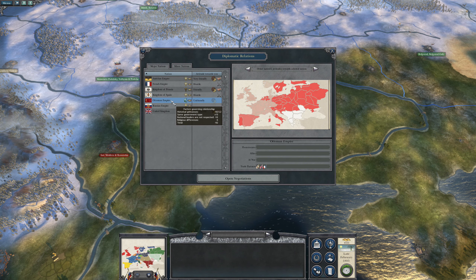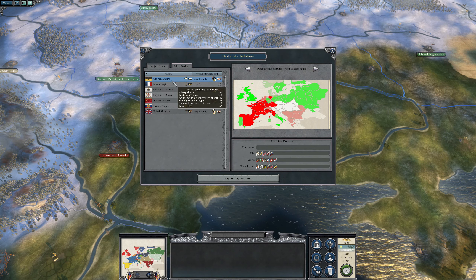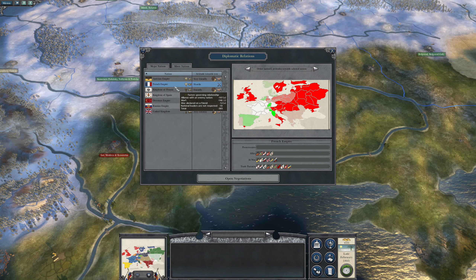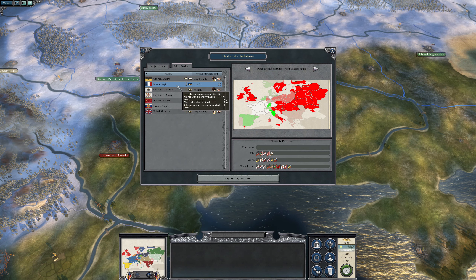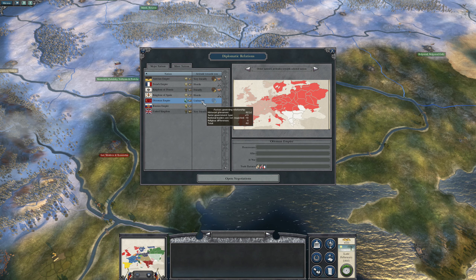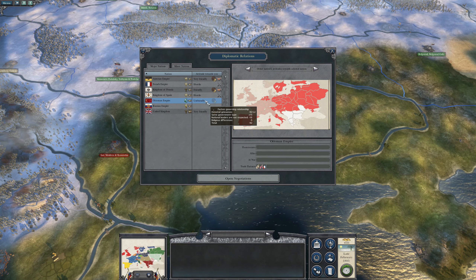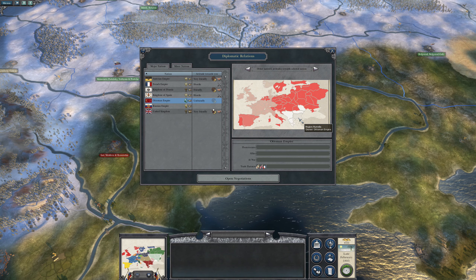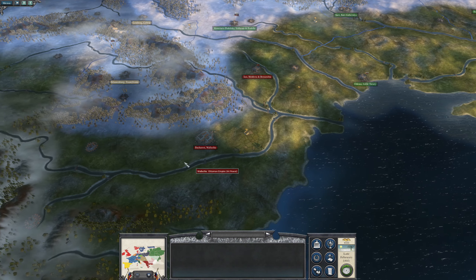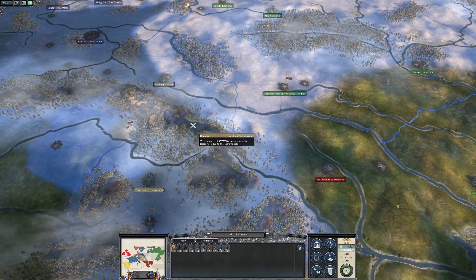Ottomans. I think I might want to go and deal with the French first. Maybe keep an eye on this. They could always declare war on me. I'll leave them for a couple of turns while I'm building up my armies anyway. But I think if they remain at peace with us, I will continue to focus around France and helping out Austria.